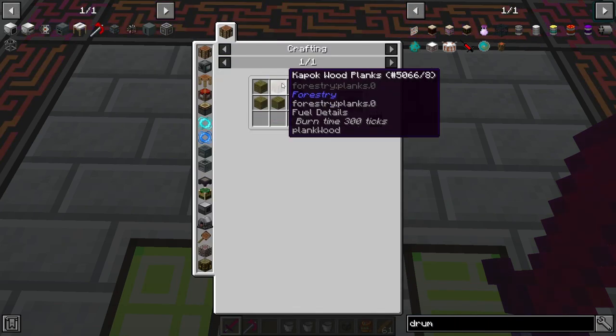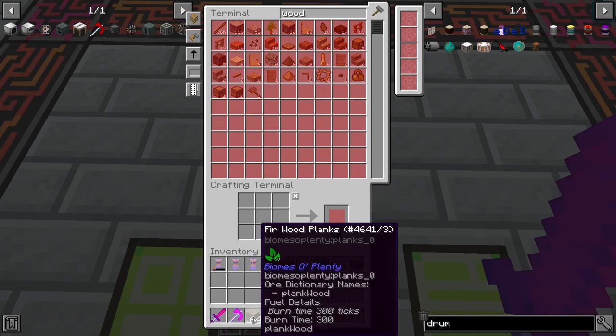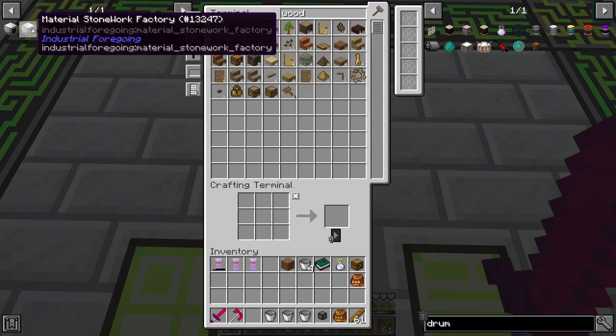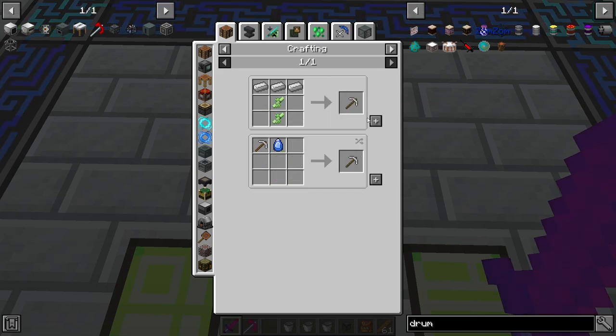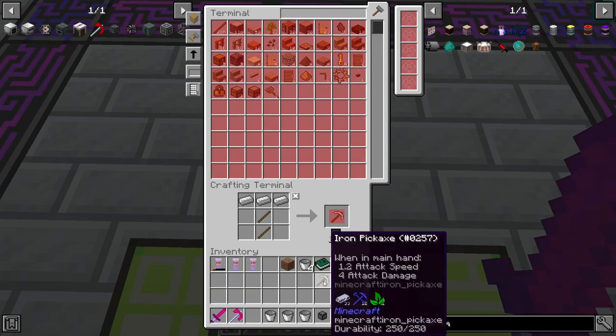We need a crafting table — that shouldn't be too far. Let's go ahead and make a few of these. We can make a crafting table like so, and then we need some pickaxes, so make a few of these. That probably means we have to click these — click by click.